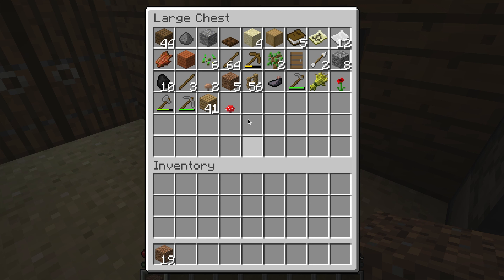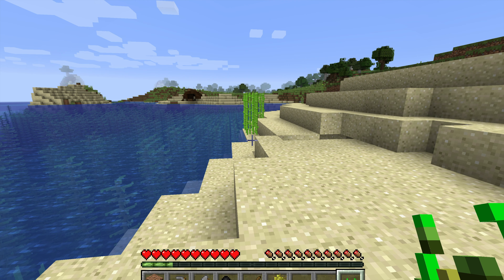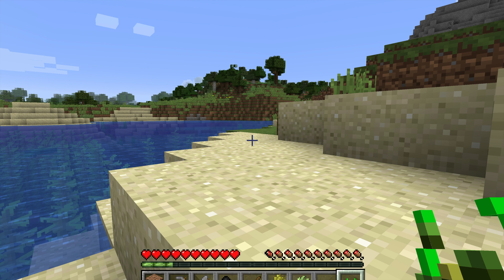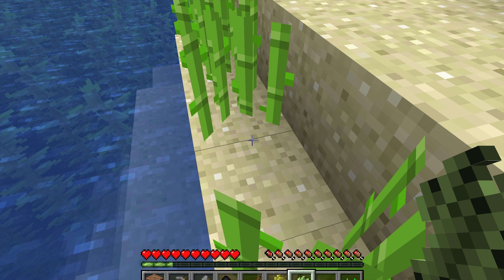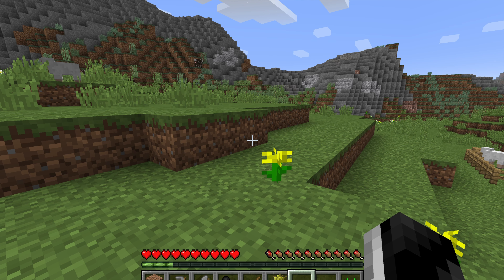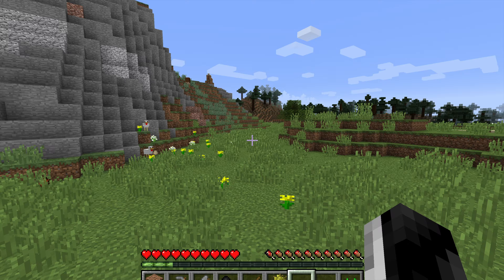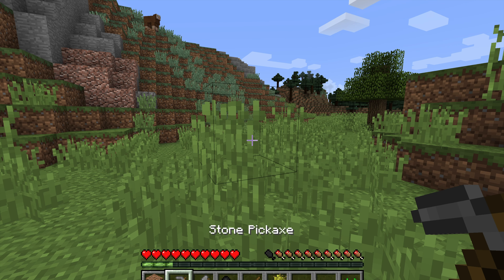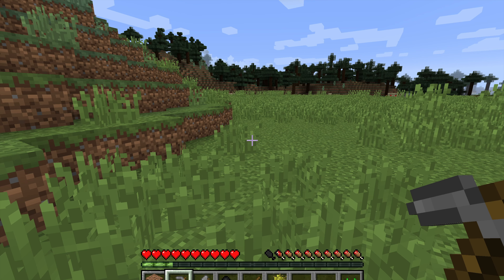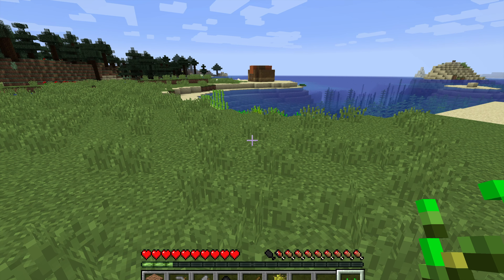We need to start finding some iron — I know I've said that a lot, but it is top of my list along with getting some more food. Our sheep are doing nicely over there. I'm just going to quickly chop down some of this sugar cane and plant some more because I always like having plenty on hand. Hopefully we can find some pumpkins soon as well — pumpkins are actually really rare, supposedly as rare as diamonds, though it depends on what biome you're in.